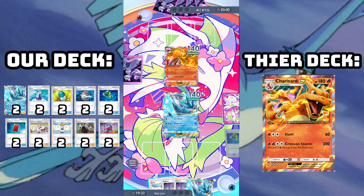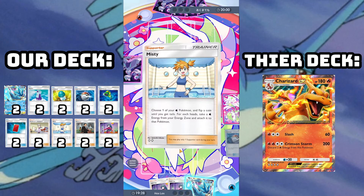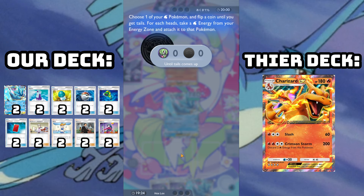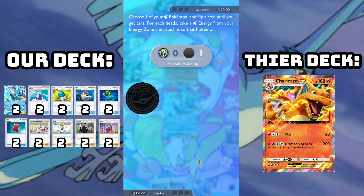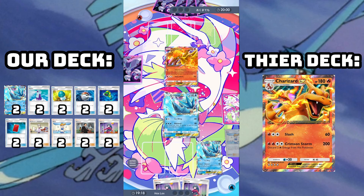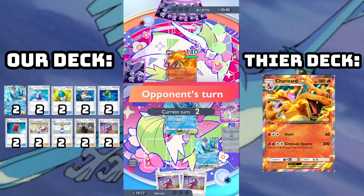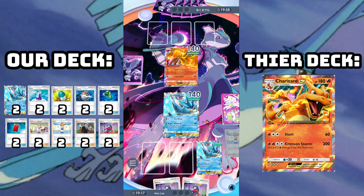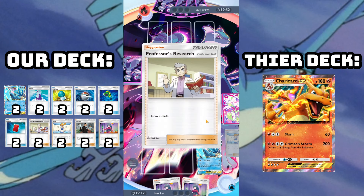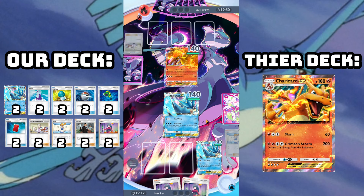We're definitely looking to use Misty on turn 1 like we're about to do right here. Ideally, this will get our Articuno 3 energy or at least 2. Here we're going to get a whopping zero, as I'm finding pretty typical when you're the one using Misty. We are definitely looking to just control the game with Articuno and our trainers. I would definitely consider this a control deck. I should have saved that Hand Scope — this was quite literally my first game of the deck.